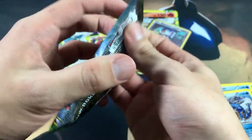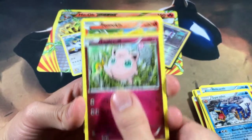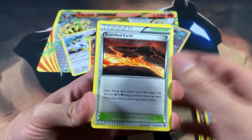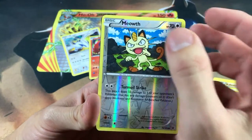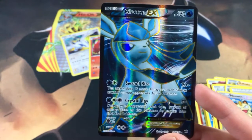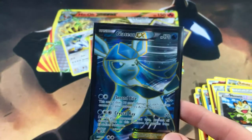Let's go to our second Fates Collide pack and see if we can pull an EX. We got a Jigglypuff, a Fennekin, a Snubbull, a Bronzor, a Kabuto, an Omanyte — the Kanto fossils coming in — and an Aerodactyl as well. We got a Meowth reverse, and I can see something from the black border back there. Our rare is... yo, that card is so dope — especially because this is my favorite Eeveelution — we got a Glaceon EX Full Art! I think in our last box we pulled an Espeon Full Art.